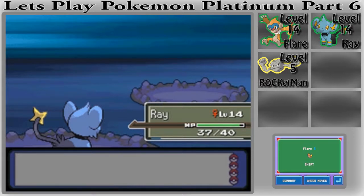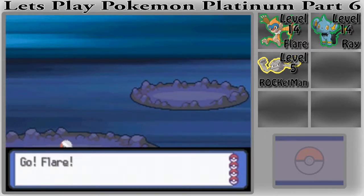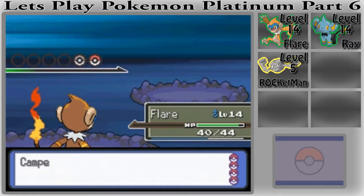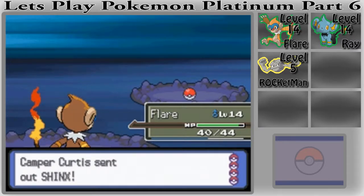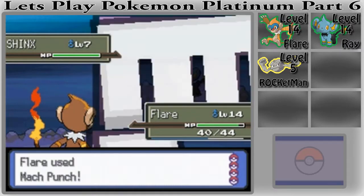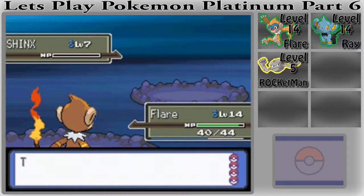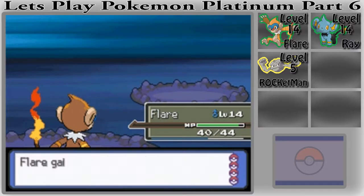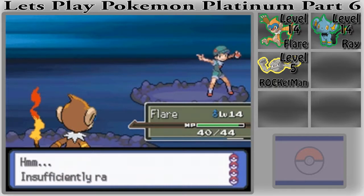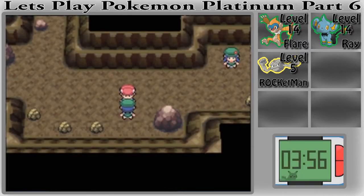Sending out Shinx... actually I'll send out Flare. We're now level 14 with Ray. I do need to grind a little on Flare since he's going to be my guy that can hopefully beat the gym. Since he now has Mach Punch, it's going to make fighting Rock types so much easier — because obviously Fire is super weak to Rock, Rock is super effective against Fire, and Fire has barely any effect on Rock. So Fighting-type moves really help with that tremendously.